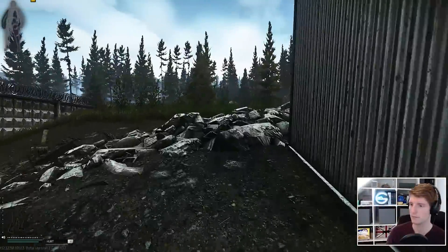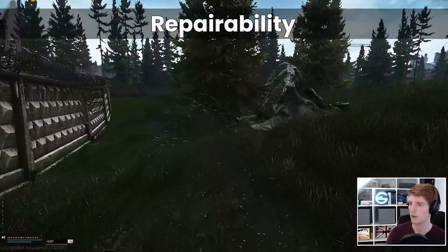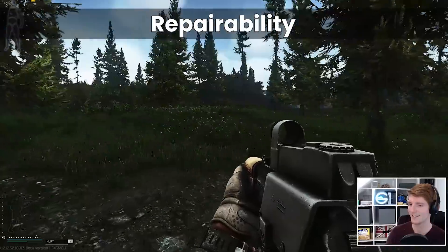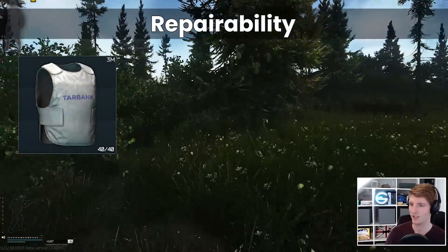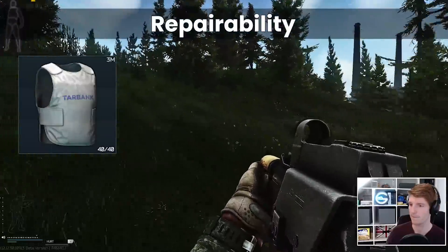As well as the destructibility that we spoke about, we also have the concept of repairability, and Aramid repairs extremely well with the traders as well as being cheap to do so. You can buy a broken Module 3M from the flea and repair it up usually for less than 25,000 rubles, which might be worth picking up if you just want to prevent getting one shot by scav buckshot in the thorax.